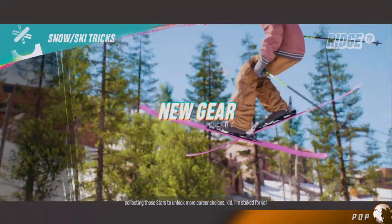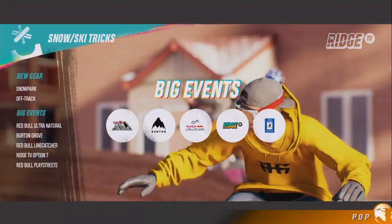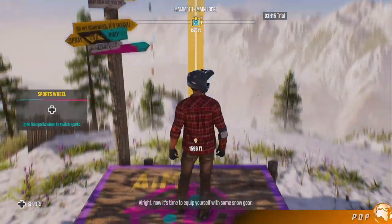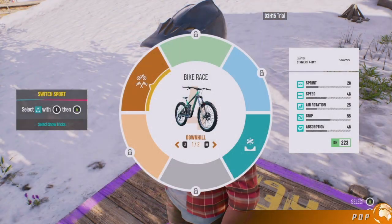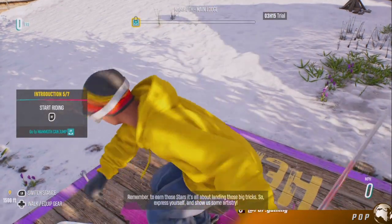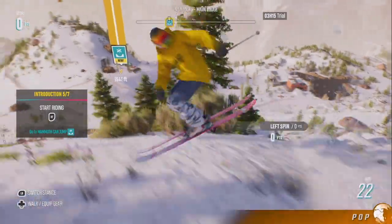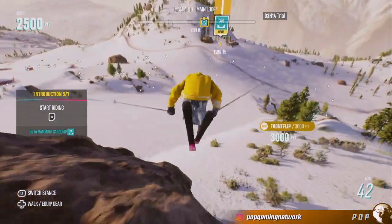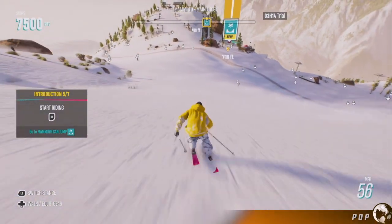Keep collecting those stars to unlock more career choices. I'm stoked for you. Alright, now it's time to equip yourself with some snow gear. Here I am walking around with a helmet again. So that's how you change vehicles or gear type. It's all about landing those big tricks — express yourself and show us some artistry. Yeah, manual landing. Perfect. It's what I like to see. This is fun, I actually like this.